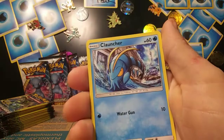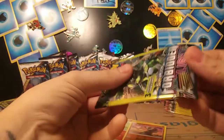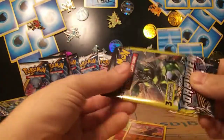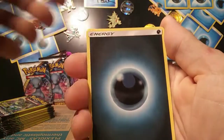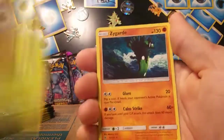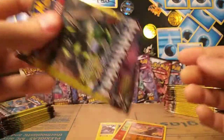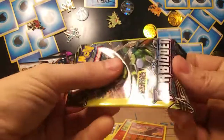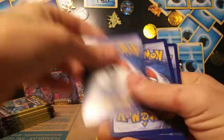We've got Lysandre's Labs, Clauncher, and reverse Cubone. Forbidden Light is definitely getting to be a little bit of a throwback pack, so it was pretty cool to see these there. We've got a Zygarde — I believe that's rare. We've got a little janky janky pack; maybe it's got some janky janky goodness in it for us.